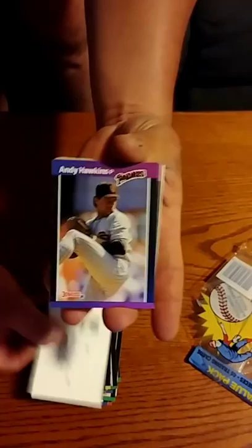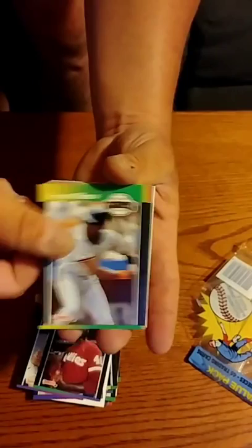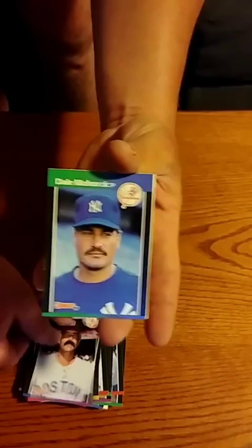Nick Palmer's waist deep in 89 Donruss rookies. How many did he hit that one night? He bought 10 racks and hit every rookie but Randy Johnson. Alex Sanchez all day. Too bad he's not in the Hall of Fame. How many of these are we going to shred driving down to Cleveland? All of them. Dante Bichette. We're going to get buried in some 89 Donruss packs driving down to Cleveland. We have a 12-hour drive carrying a big trailer.